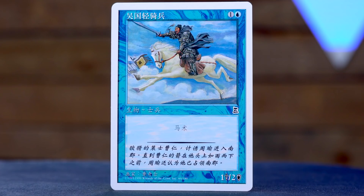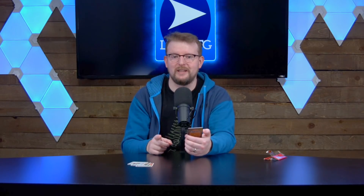We have an angry man on a horse that maybe flies. I can't quite tell. It's a 1/2 for one and a blue. I hope this has flying because then it's just a Storm Crow. That would be great. It's the Wu Light Cavalry and it's a 1/2 with horsemanship — which means is this more powerful than even the mighty Storm Crow? One and a blue for a 1/2 with horsemanship. Is that better than one and a blue for a 1/2 with flying? Probably.